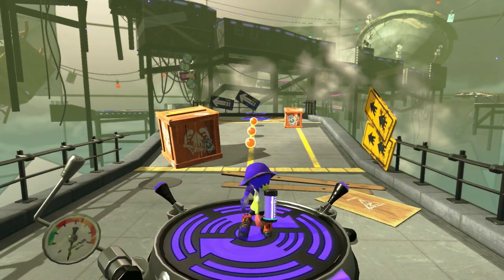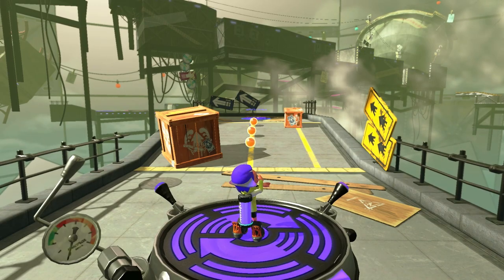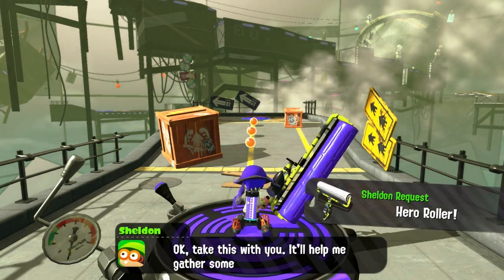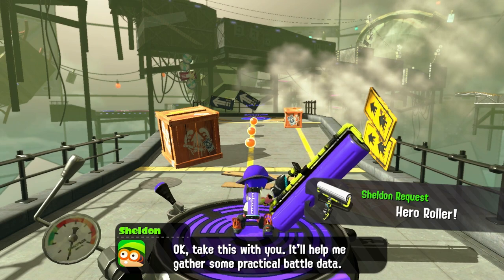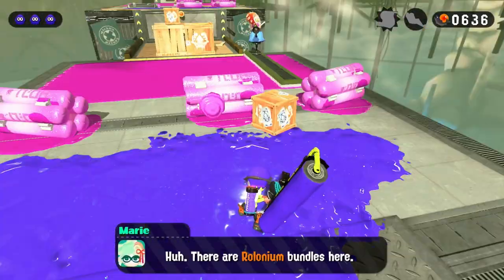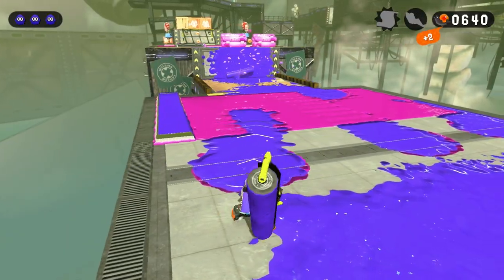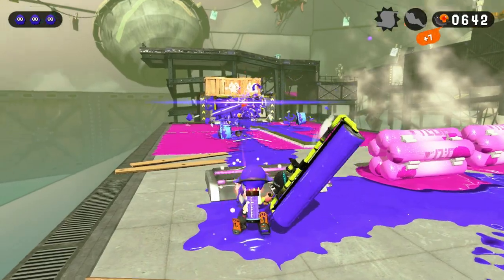I landed in our next level and got a package from an Amazon delivery drone — this package was from Sheldon, who's like an arms dealer. Every so often I had to test a new weapon for him to collect data. The weapon I received is called a hero roller, perfect for slamming and paving roads of ink. I soon stumbled upon a roll of hot dogs called wallonium bundles — when you hit them, they fly off and explode on impact. I like to call this hot dog bowling.